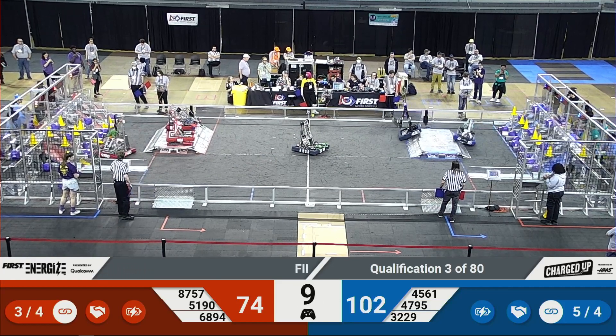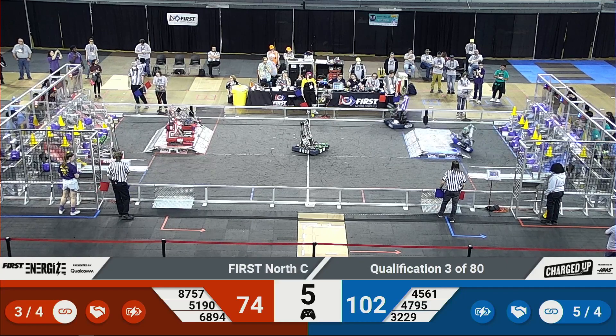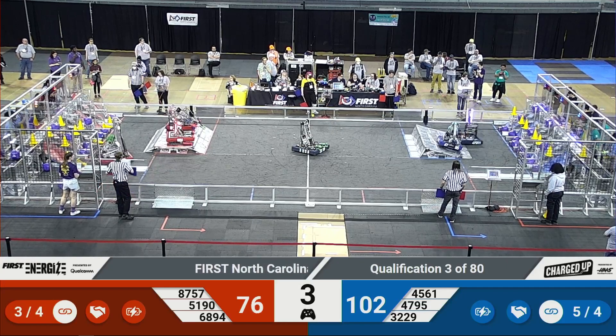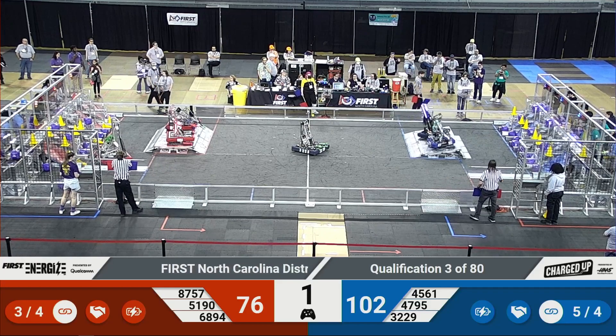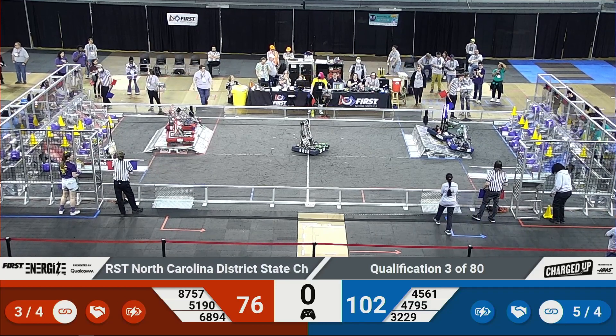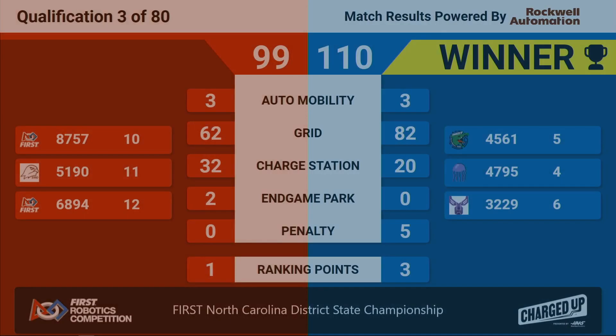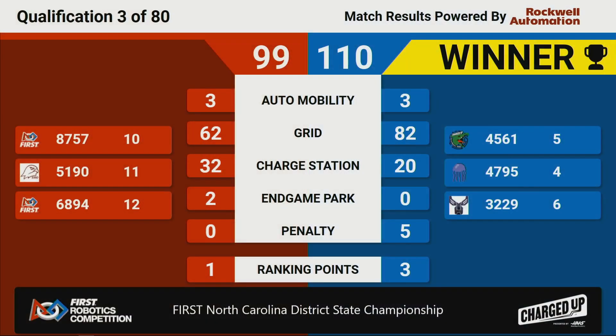Red gets a clean double balance — that's gonna be big for their score. The blue alliance needs to answer back. With six seconds left they need to be careful. E-Spots pop their way on up, Terabytes follow right on up — one second left! Final score: blue alliance 110, red alliance 99. Both teams earn an additional ranking point — blue for getting four links, red for their charge station performance.